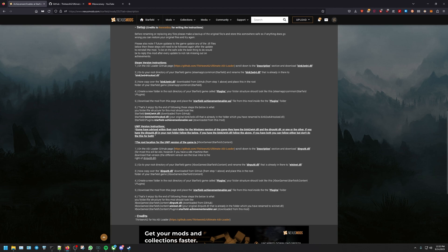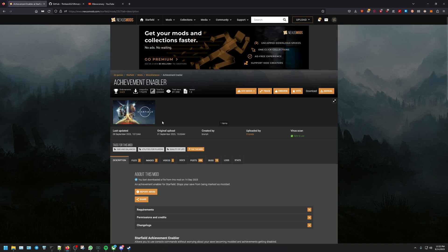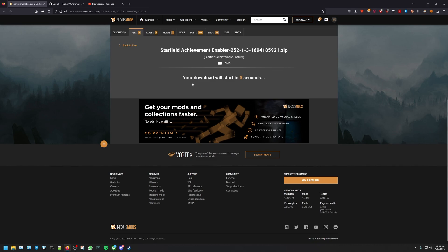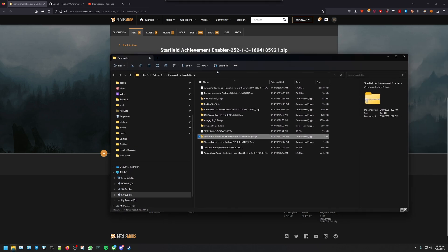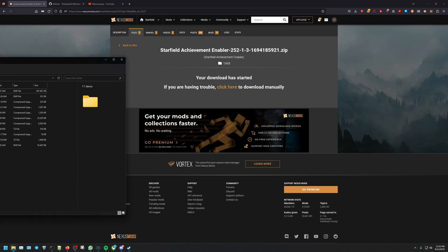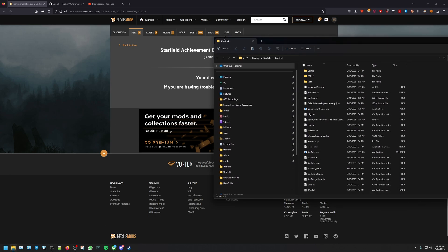Let me just double-check and make sure we download the mod — the Achievement Enabler — from Nexus Mods. We'll do the slow download since I don't pay for premium. Now we go to the Downloads folder. It shows twice because I was testing it earlier. So we have the Starfield Achievement Enabler and the k2w64 file. Let's move this to the side because we have to go to the game directory.